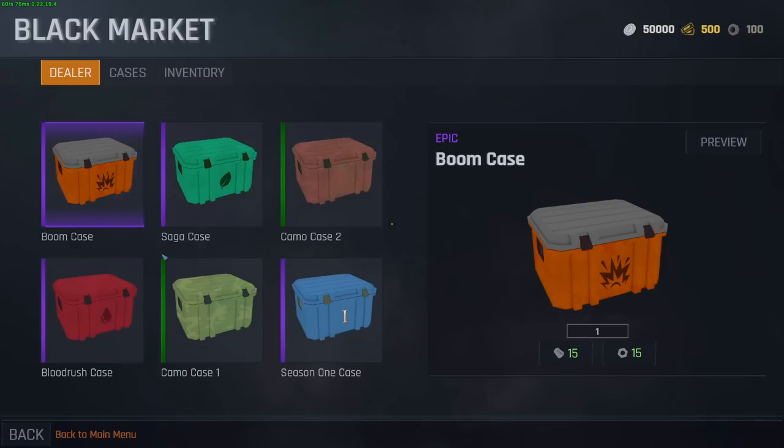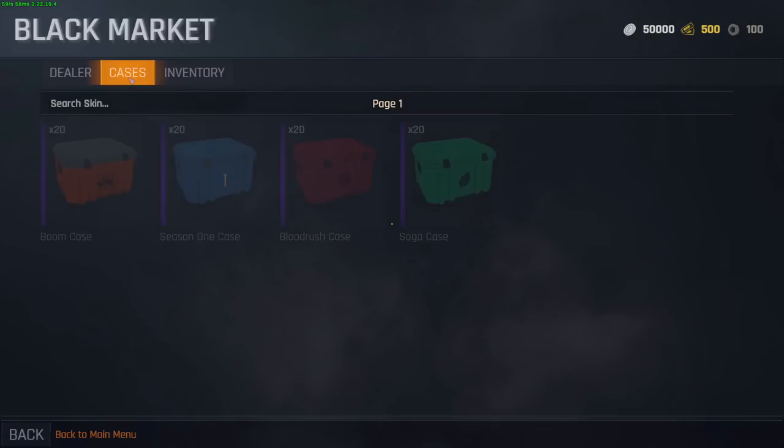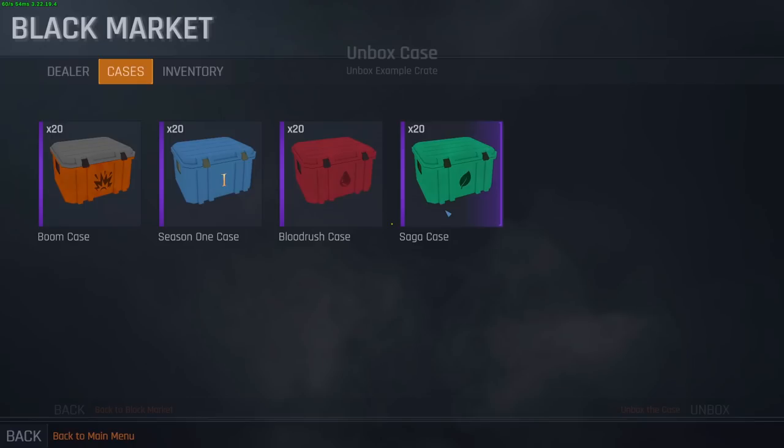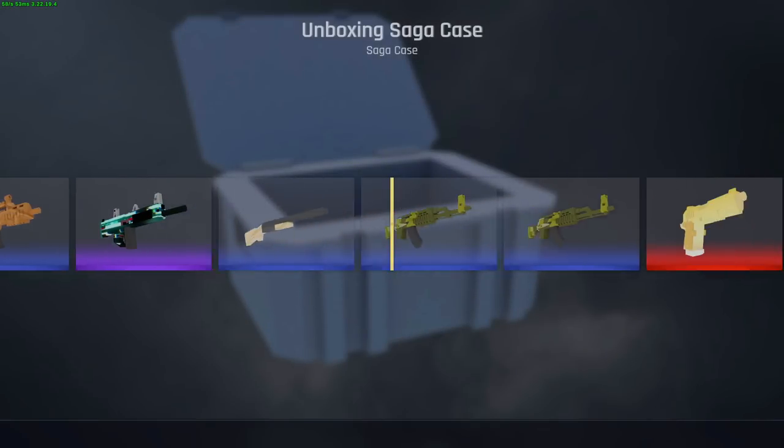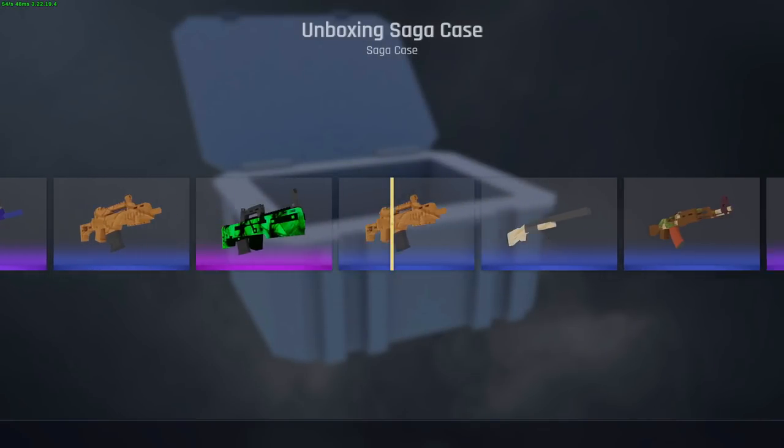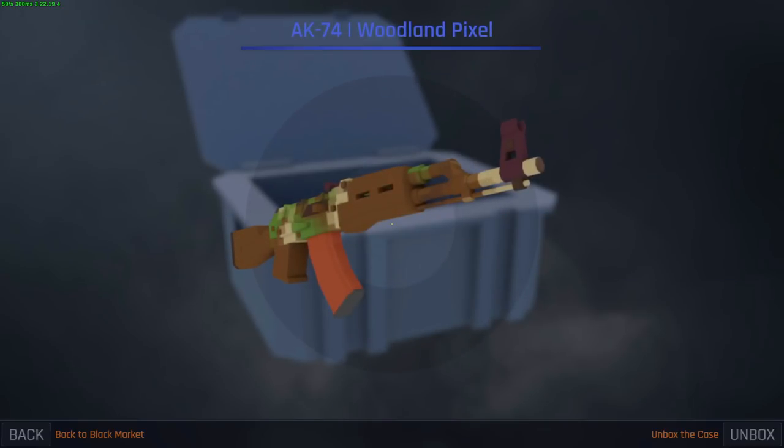Here is the black market where we can get ourselves boxes — we can buy boxes for in-game skins. I already have literally 80 boxes which we could open. I'm gonna open a couple. Hopefully we get ourselves something good. The first skin we got was an AK-47 Woodland Pixel. Nice.